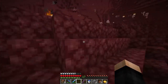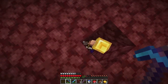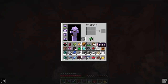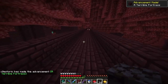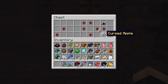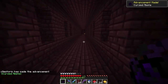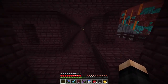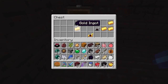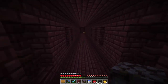Before heading to the fortress, the piglin trading paid off — we got a good amount of enderpearls and 34 spectral arrows! At the fortress I found a cursed apple and some nether wart in a chest. Then another cursed apple, and another — three cursed apples total. I have no idea what they do; I'm going to save them for the very end just in case they kill me.